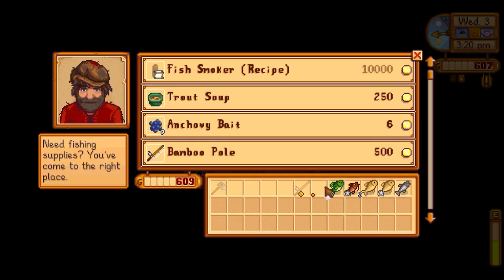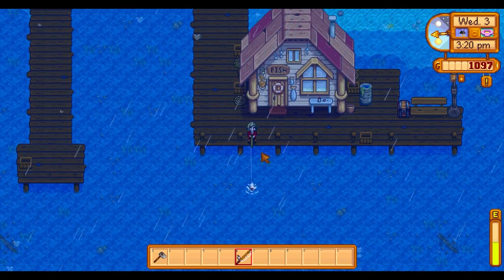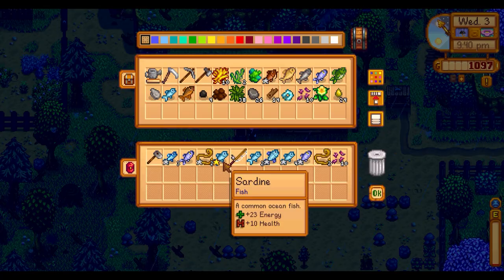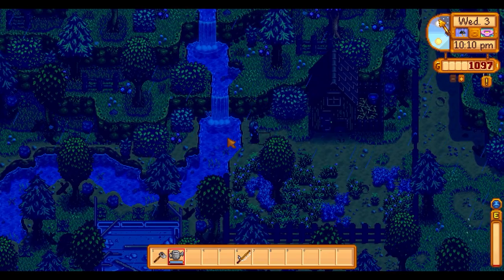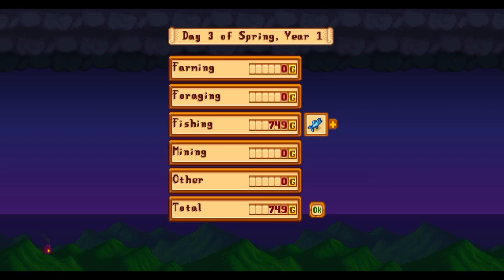I sold the rest of my fish to Willy and continued to fish on the beach for four hours, and then in the river for one hour. This time I caught three anchovies, two herring, four eels, four sardines, one bream, and some treasure bait. I made sure I had at least one of every fish and sold the rest, pre-refilling my watering can and heading to bed. I leveled up in fishing and earned 749 gold from the fish I sold today — pretty decent for day three.